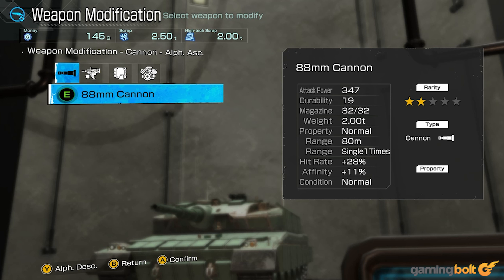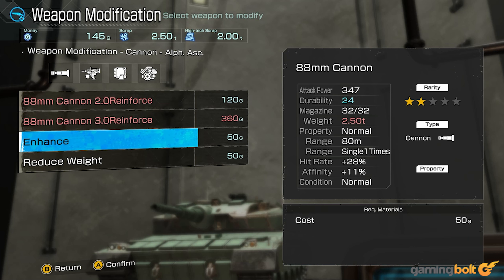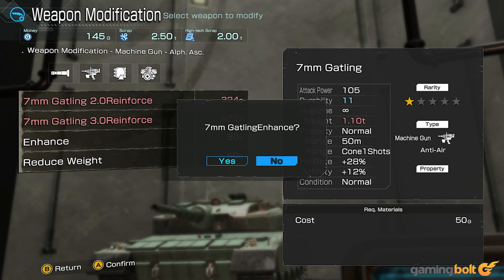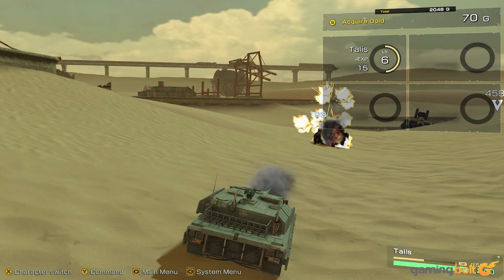A key selling point for Metal Max Xeno Reborn is the fact that you get a highly customizable tank early on, and more vehicle options later. And despite the terrible menu designs, it's actually quite fun to play around with different loadouts for your tank once you get around to unlocking new guns and slots to put them in. Managing to use the tank's cannon on an enemy before they can see you is quite satisfying.